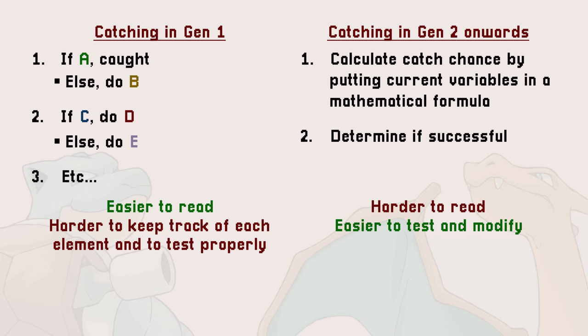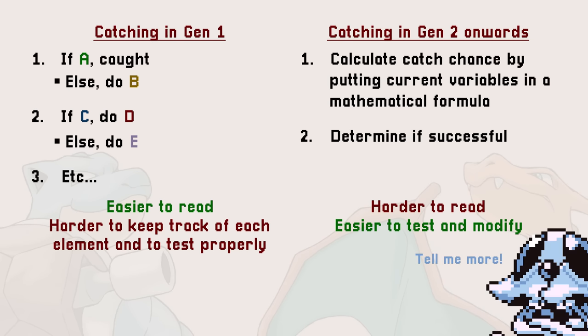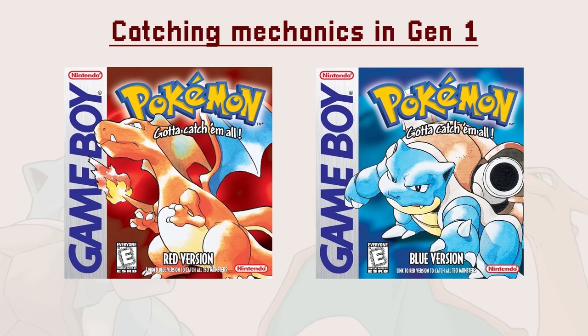Having a stack of conditions brings in a ton of unforeseen consequences and hard to control elements. To know what those are, we need to dig in and take a closer look at the catching mechanics in Pokemon Gen 1.